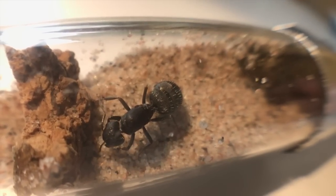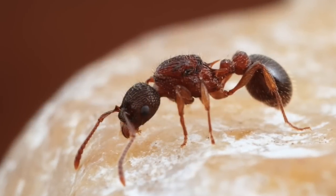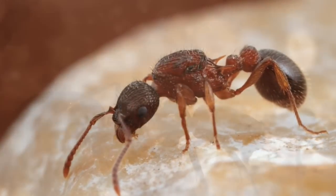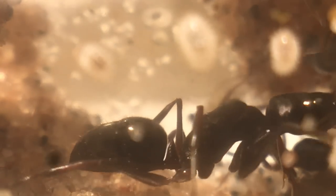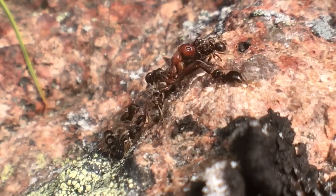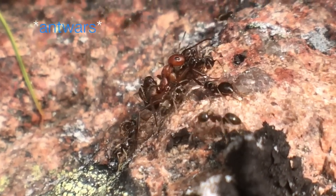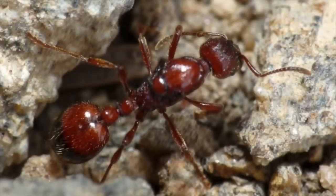This is what we call a claustral queen, because this is not how all queens found their colonies. Some are semi-claustral, which means that they need no food during the colony founding process. These are rather peaceful ways of creating your own empire, even if it turns rather ugly later on. All queens are equipped with different abilities to ease the process of colony founding in their special niche, so to say.